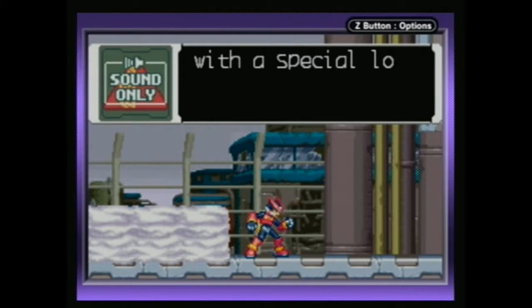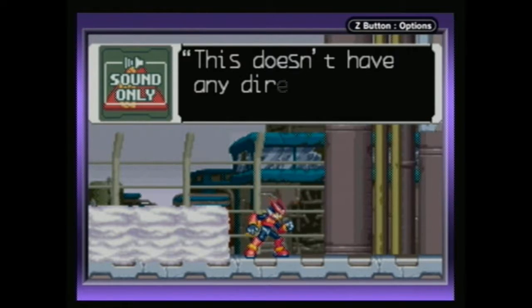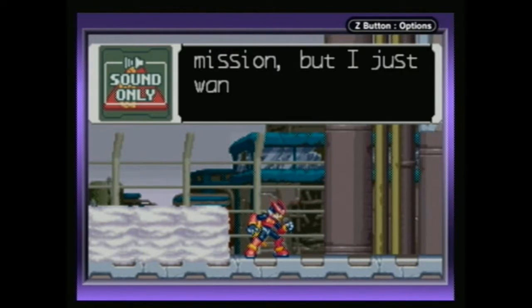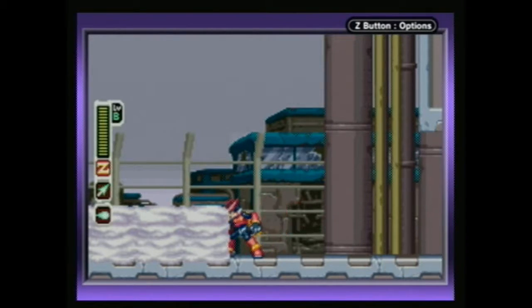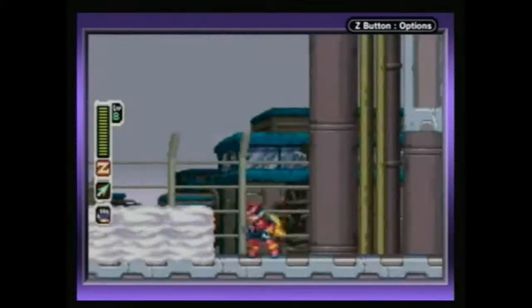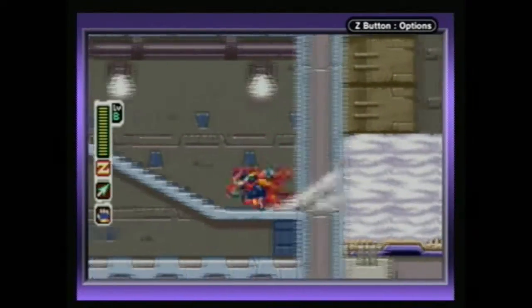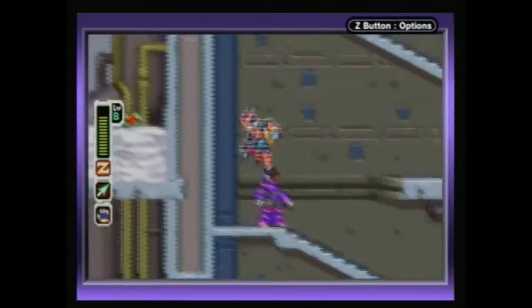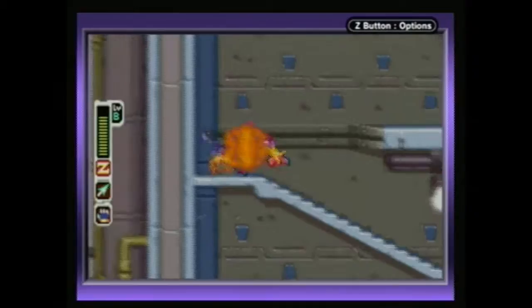I found a door in a different location with a special lock, and it looks like you'll need a card key to open it. This doesn't have any direct bearing on your current mission, but I just wanted to let you know in case you wanted to check it out — in other words, there's secret stuff here. We don't need a buster, we need a Zero Knuckle. So if we come here when it's sunny, the snow is going to be melted away and other things will be available to us.